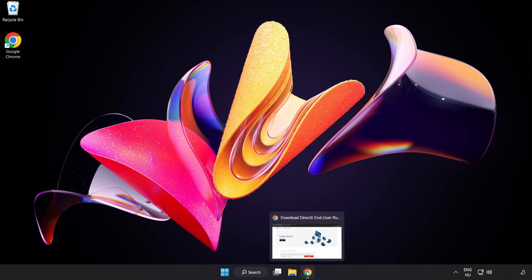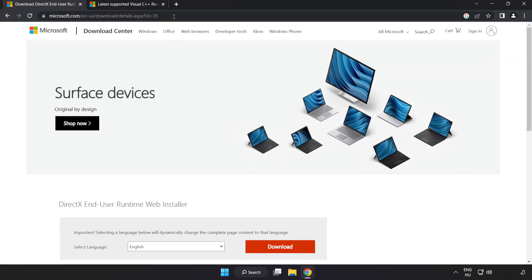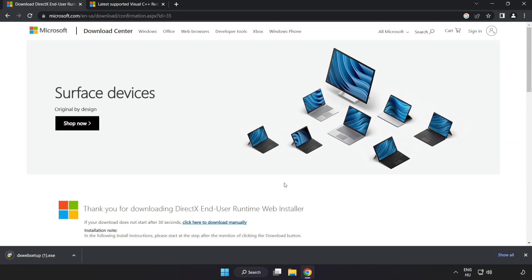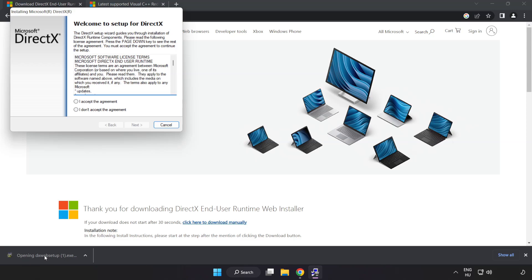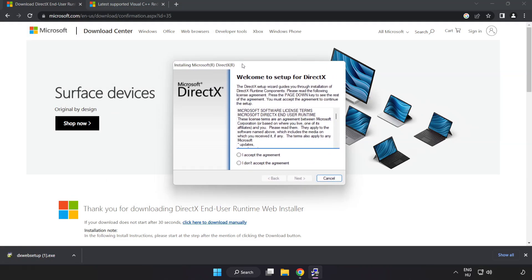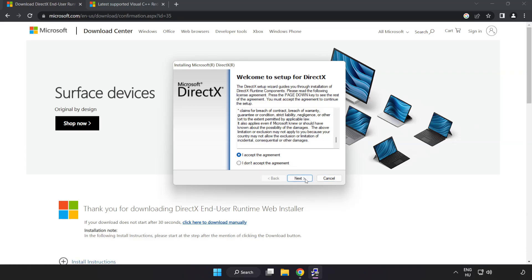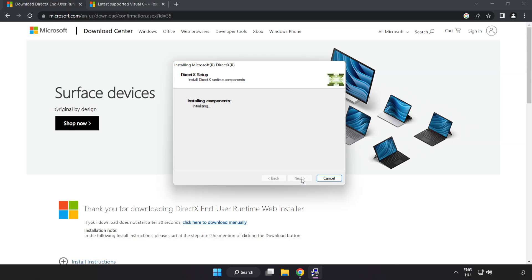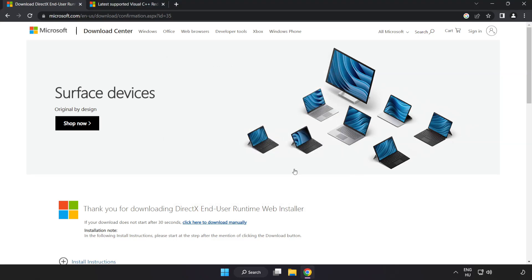Open internet browser and go to the website link in the description. Click download. Install the downloaded file. Click I accept the agreement and click next. Uncheck install the Bing bar and click next. Installation complete, click finish. Close DirectX website.